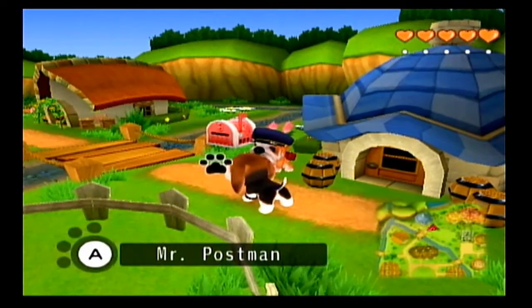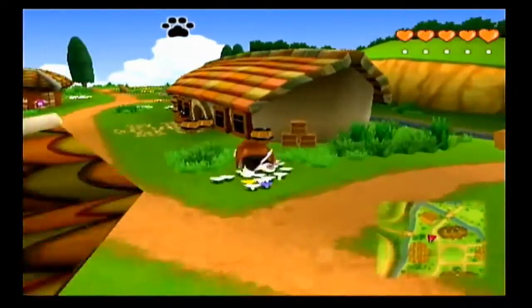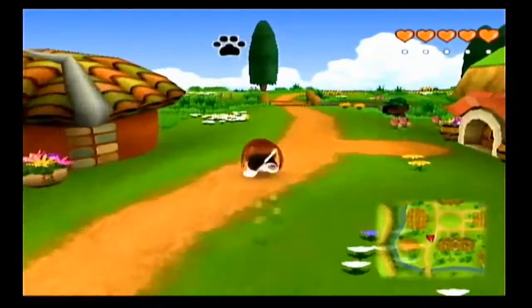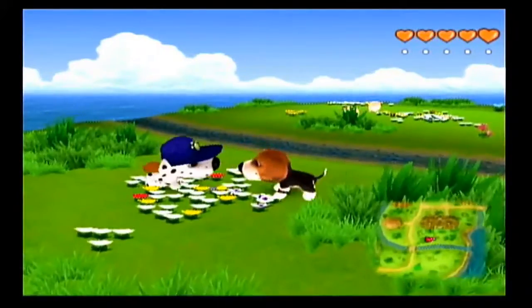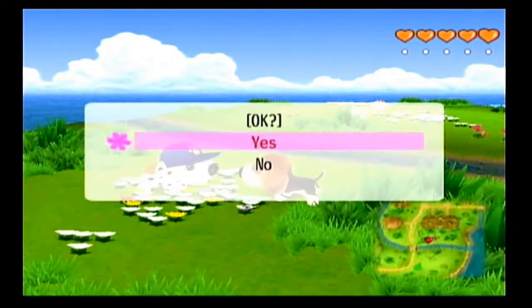Welcome back everyone to my let's play of The Dog Island. When we last left off we had just helped Boris with the map stone, get a sense of direction, and now he'll be able to take us anywhere we want to go. So we're going to head back to Zumi Village because there was a dog that needs some help in the Hoya Plains.